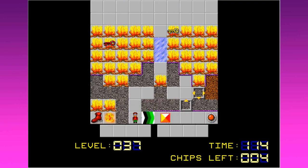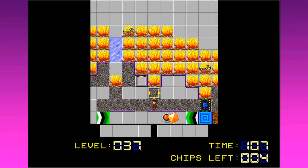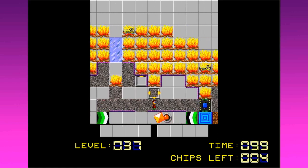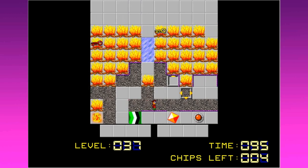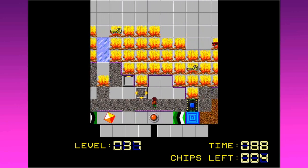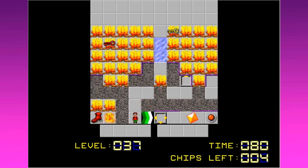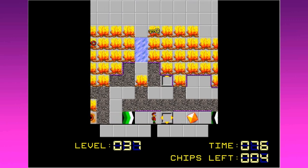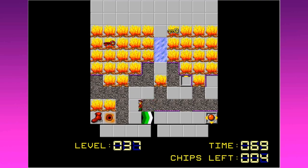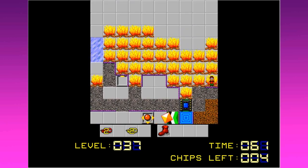This is going to take some twitch work right here. Let's push this into the corner and clear this out. Now where do I want to push this? He's cloning something — is he cloning fire blowers? It looks like this is rapidly turning the fire blower on and off. Now I have the fire boots, and I can walk around and get those keys.